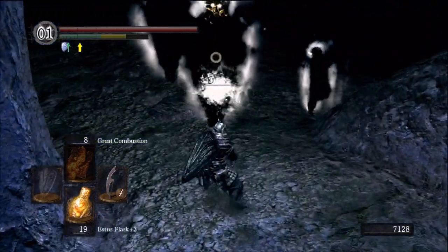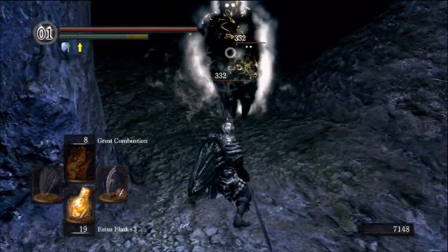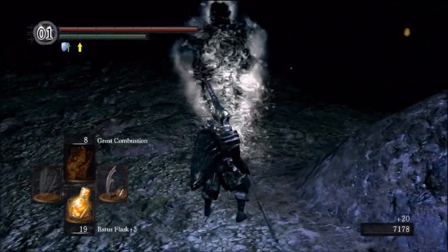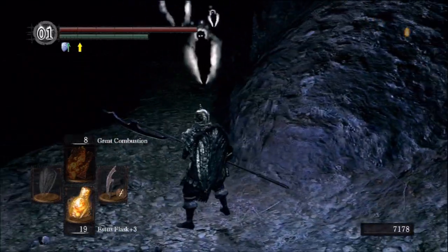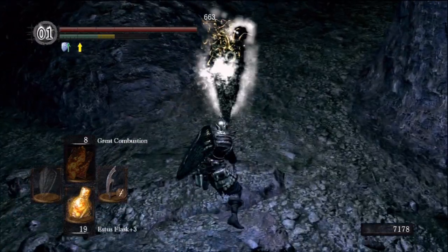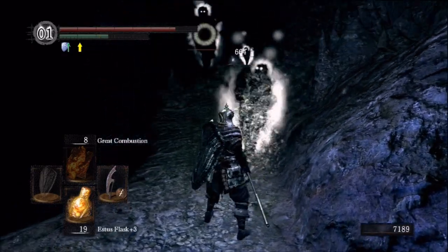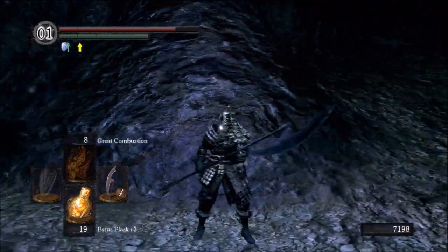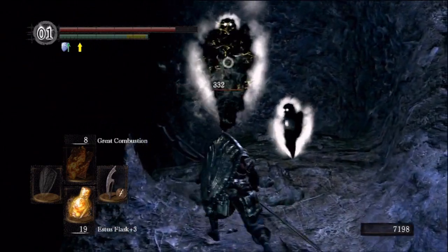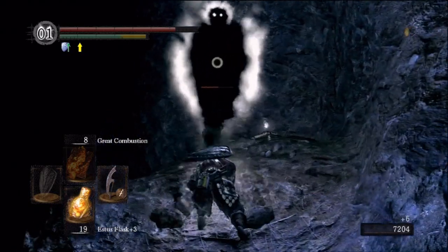A couple moments ago, you might have noticed that it decided to go down instead of up. That is because if you go up, we will come back to where we need to be. Even though our final destination is down, in this case going down leads us to the optional stuff. And there is one thing that we will want to find down here, and it's right over there actually — that glowy.